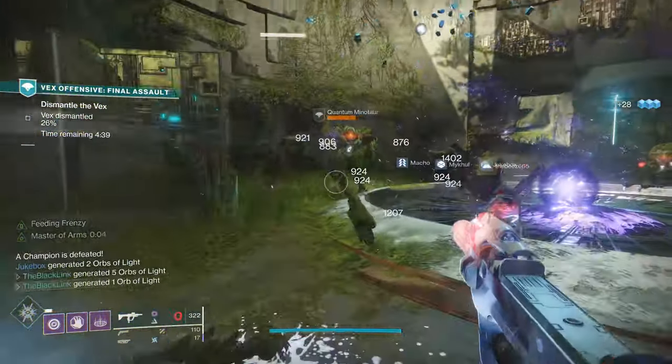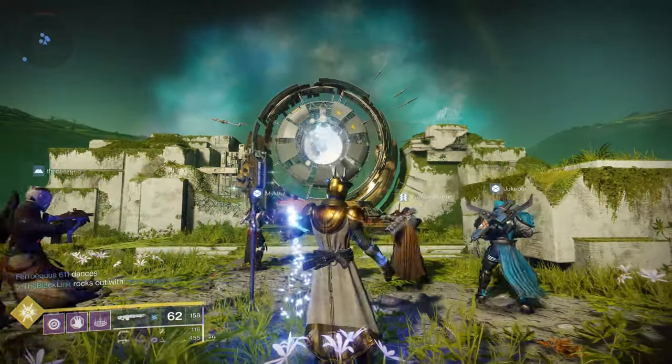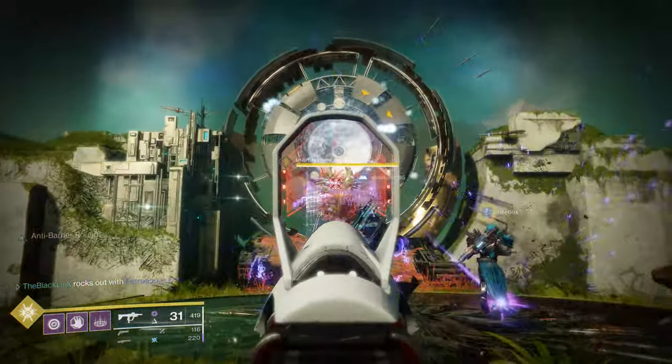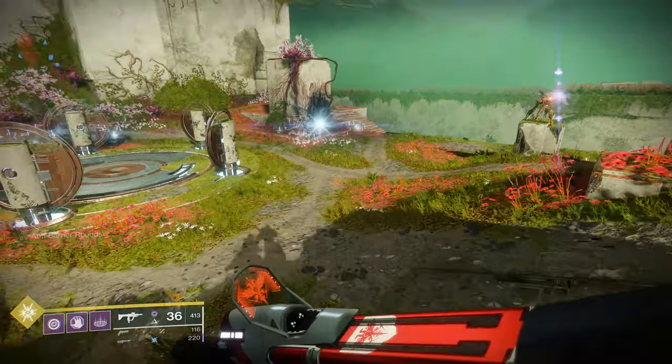Once you're here, this is where things see a slight change. Instead of the giant Minotaur, this time when you activate the final arena, the Undying Mind will show himself. And just like back in D1, he's a gigantic, invulnerable Hydra, complete with his signature rotating shields.